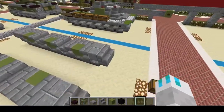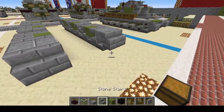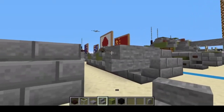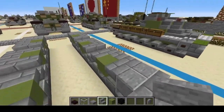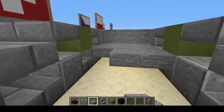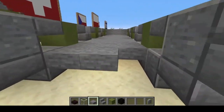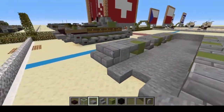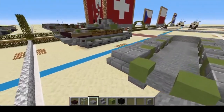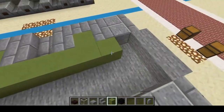We no longer need those. We're at the front — let's get our polished andesite wall. On the front we're going to do upside down stone stairs right here: one, two, three. On the inside we're going to do the floor, bring it all the way back, and one, two like so, and we're going to do one, two with a slab right there. Then on the inside we can just fill it in, going around like so.